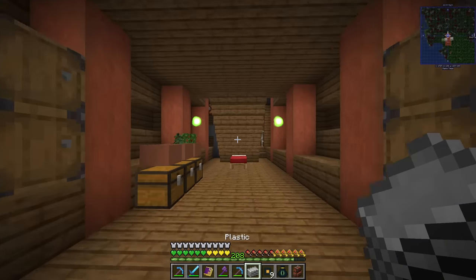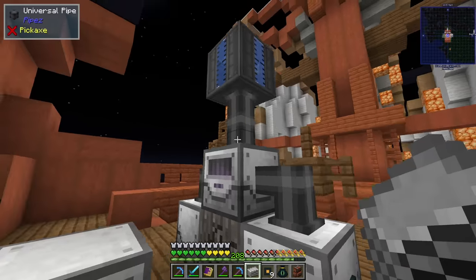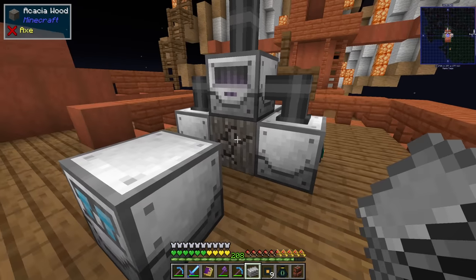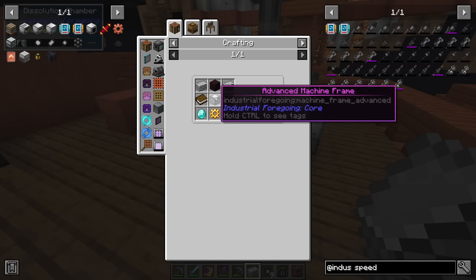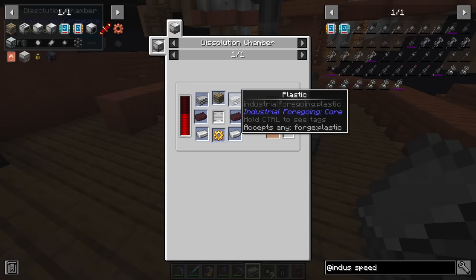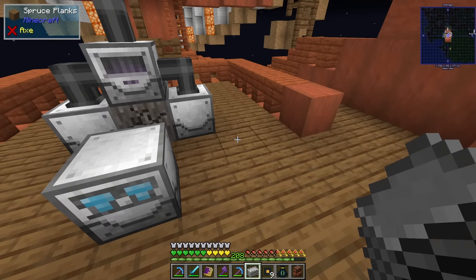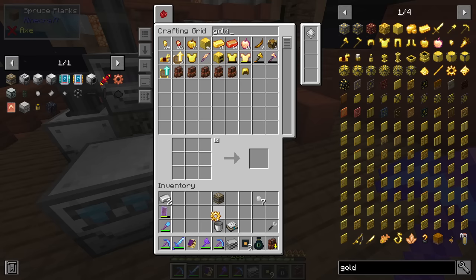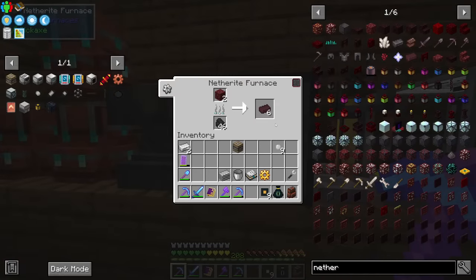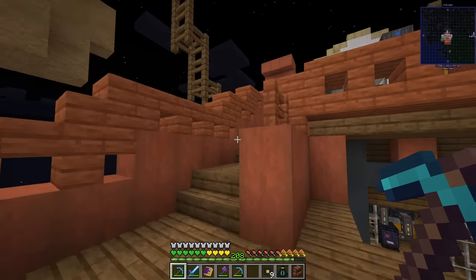After spending a little bit of time generating some plastic and placing down our disillusion chamber, we're nearly at the point. This is slowly getting through it — we need to set up some speed upgrades to make this a lot quicker. But I need to make an advanced machine frame, which requires a simple machine frame, which requires a pity machine frame. I need two lots of plastic, some nether bricks, a gold gear and iron. I have the iron, I have the gold gear, and I can make the nether bricks by cooking this.